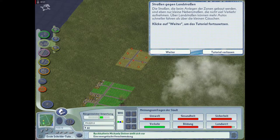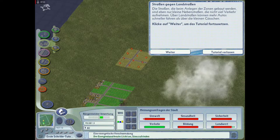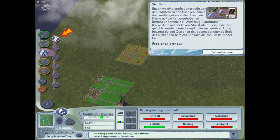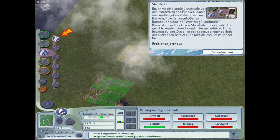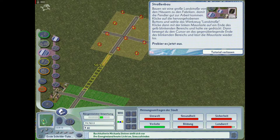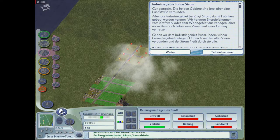Straßen gegen Landstraßen: Die Straßen, die beim Anlegen der Zonen gebaut werden, sind nur kleine Nebenstraßen, die nicht viel Verkehr aufnehmen. Über Landstraßen können mehr Autos schneller fahren als über die kleinen Gassen. Dann machen wir das doch mal, Freunde. Infrastrukturressourcen - ihr seht hier Straße, Autobahn, Eisenbahn, öffentliche Flughafen und Häfen - alles dabei.